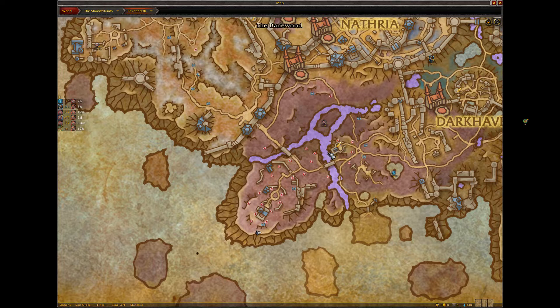You then go across the bridge and stay on the peninsula. You do laps, but mainly stay on the middle path, as you can see all the herb nodes on your minimap, making it easy to spot the herbs when they respawn.